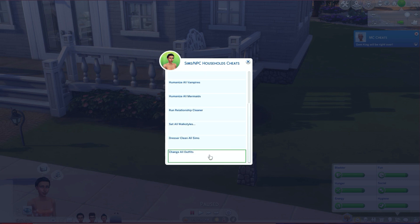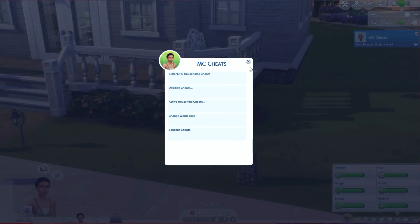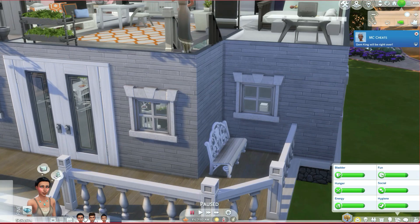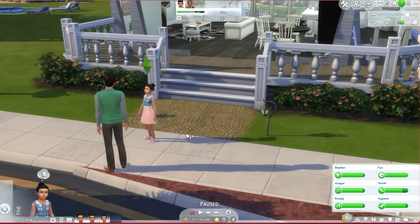Dresser — clean all sims, change all outfits — I love this for parties. You can change all outfits to swimwear for a pool party, or if you're doing a formal wedding and some people show up in the wrong attire you can change to formal. See how everybody just changed just like that — I love it, it's so easy, you don't have to go in one by one.